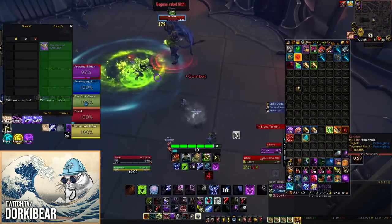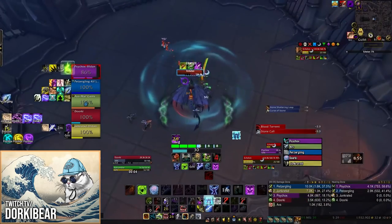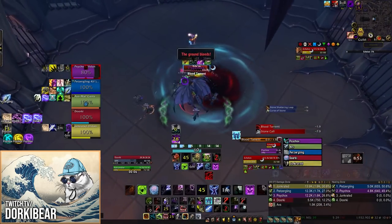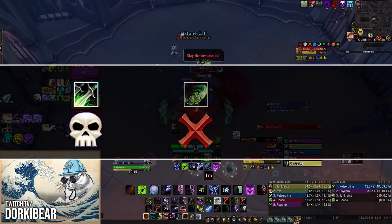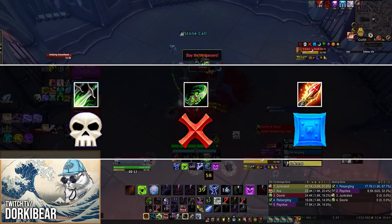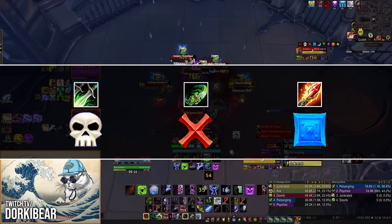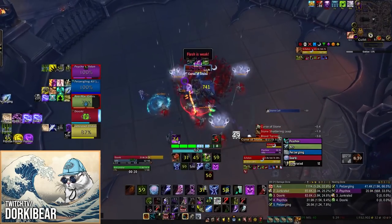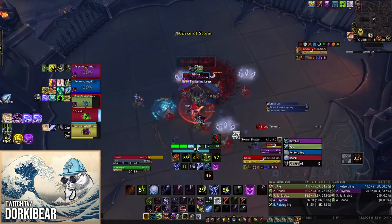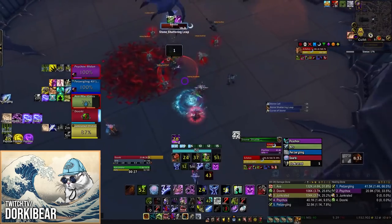The first thing I'd like to talk about is pre-assigning marks for players to handle, rather than assigning the mob to the player every single pull. For example, in my group, we always have the Rogue on Skull, Demon Hunter on X, and Mage on Blue. By doing so, you won't ever have to call out who's kicking what every single pull. We've had some of the highest keys done without calling a single kick, purely because we keep it very systematic.